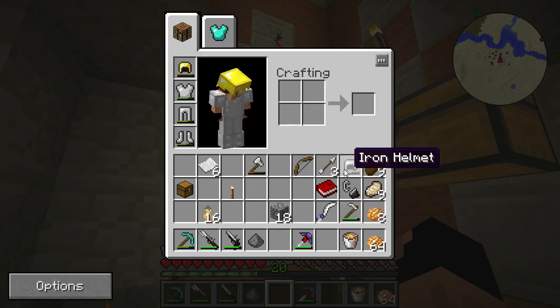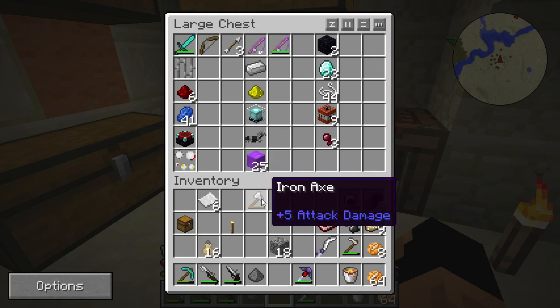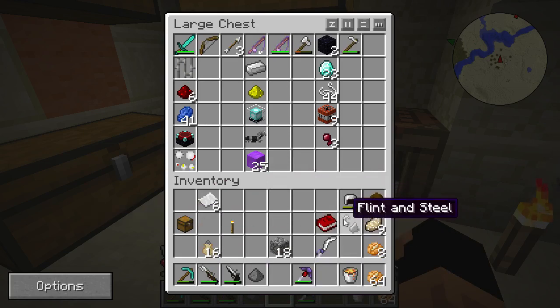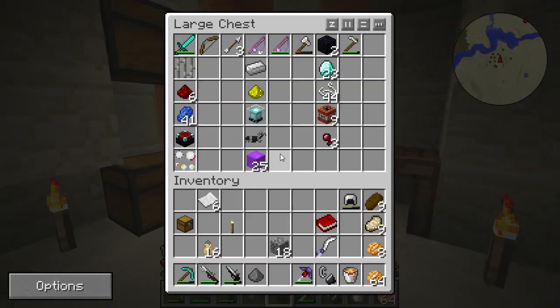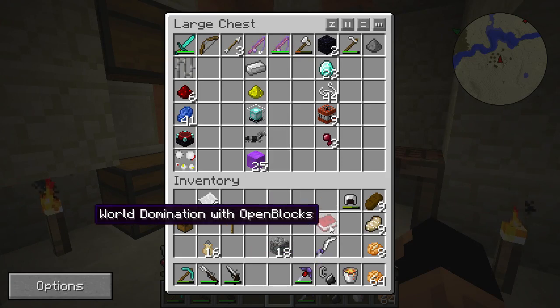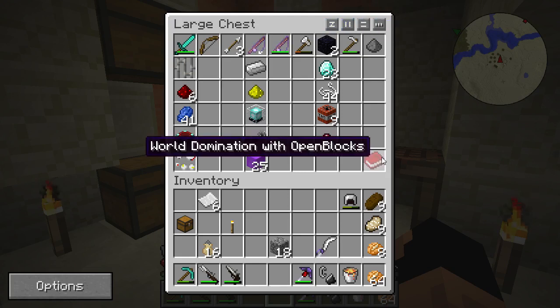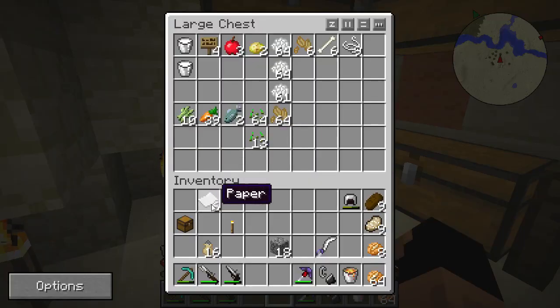We have a gold helmet we got from killing that zombie but it's about to break, so we'll keep the iron helmet for now. We'll drop the bow in the valuables/tools chest. We have a flint lock and a musket, so we should be fine. We'll get rid of the hoe. The flint and steel is used to light our nether portal, so let's do that before we go mining.